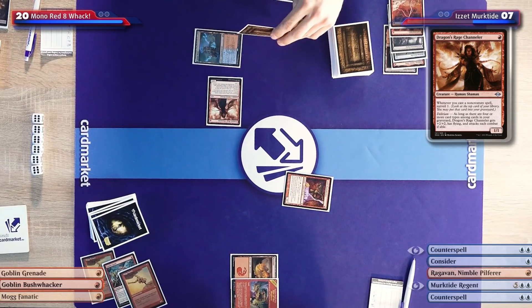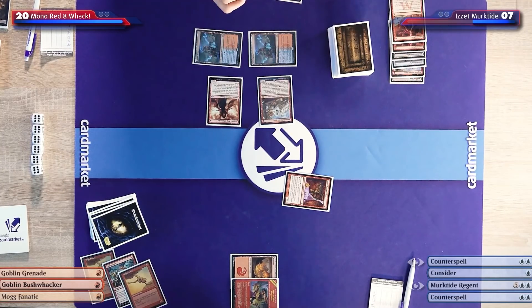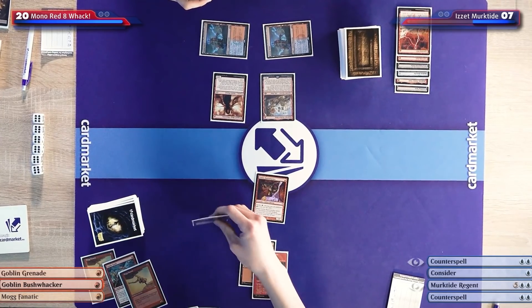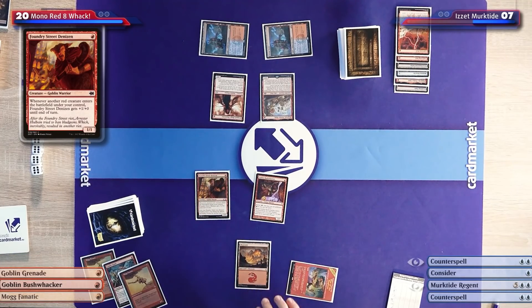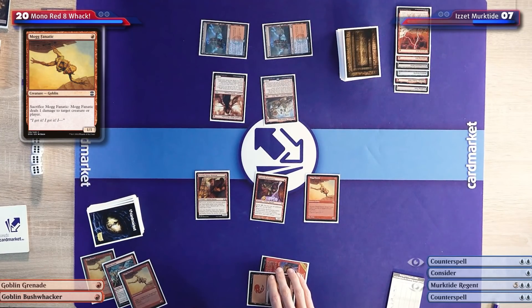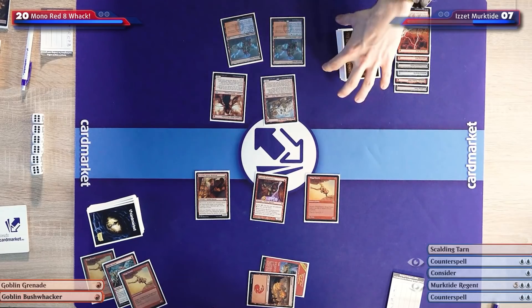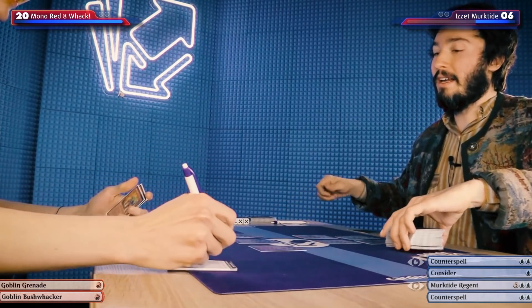I'm going to Lightning Bolt your Mock Fanatic. I'll sacrifice that, I'll take one damage. Down to nine. Then you take two and I take two — down to seven. Go ahead. I'll draw for turn, I need some blockers. I'll play a Dragon's Rage Channeler — it's a 3/3 — and I'll play a Ragavan. That 3/3 is kind of a brick wall, but it has to attack every turn. As long as it's a 3/3, it won't block well for long.